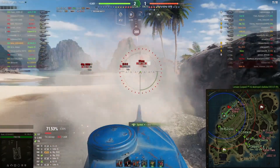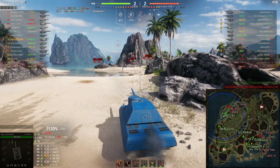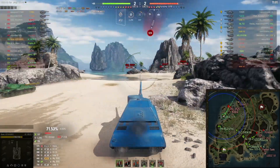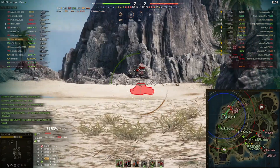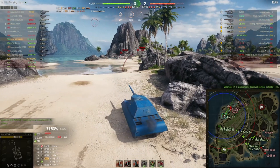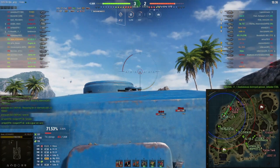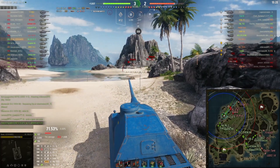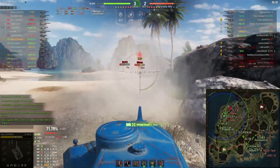Another TD, the Polish Kanonenjagdpanzer, moves up. One interesting thing about the Polish tanks is their new mechanic: they get higher alpha damage the closer they are. However, if you bounce their shot and they're far away — like 400–500 meters — they'll only deal around 200–300 damage to you, but their potential alpha is like 700 if they're 50 meters away. You'll still be rewarded with 700 blocked damage even if they're far away, because it doesn't factor that into the calculation. So bouncing their rounds is great since they're typically lower caliber too.